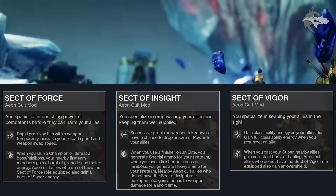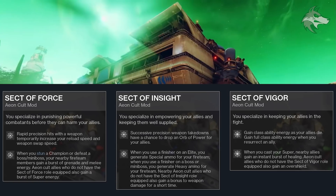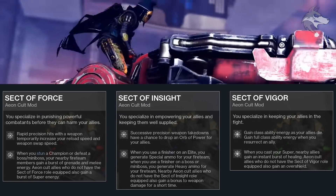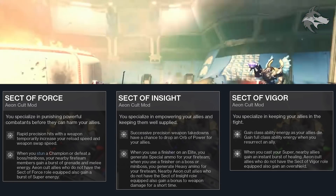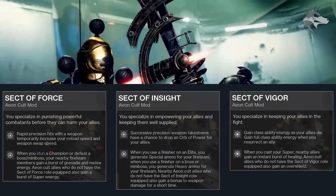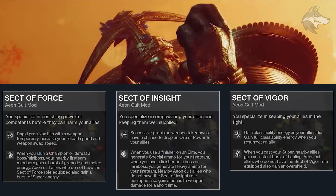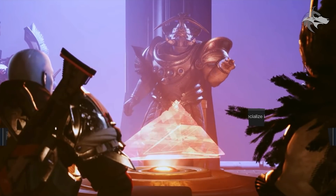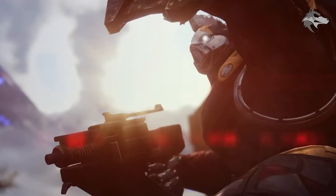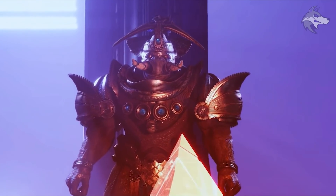Sect of Vigor: you specialize in keeping your allies in the fight. Gain class ability energy as your allies die, and full class ability energy when you resurrect an ally. When you cast your super, nearby allies gain an instant burst of healing, and Aeon Cult allies without Sect of Vigor also gain an overshield. Each mod has one perk focusing on the user and one perk granting benefits to allies, with an extra benefit for anyone in your fireteam that has not chosen the same role. For maximum efficiency, each member of the three-player fireteam should choose a different mod.